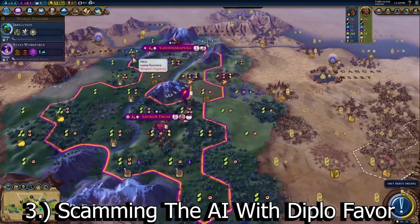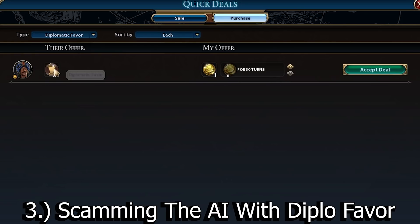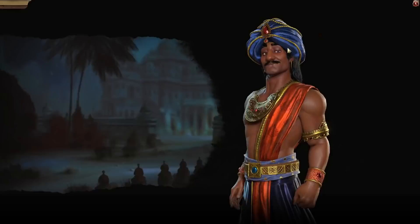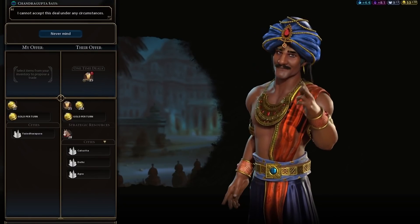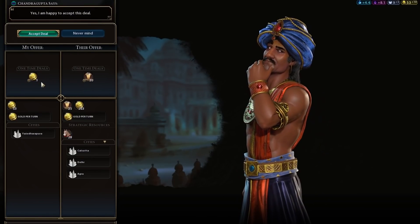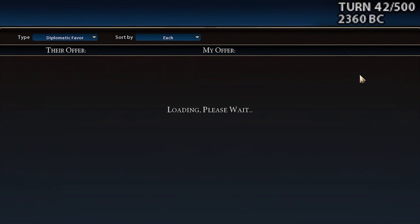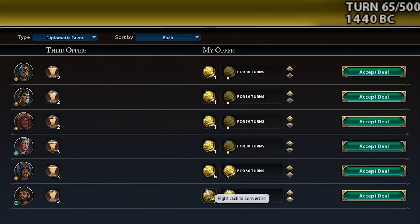Another thing I like to call scamming the AI out of diplo favor. In the early game, the AI doesn't value diplo favor at all and will sell you all of their diplomatic favor for one flat gold. You can even do it without the Quick Deals mod. Here's all their diplo favor they're willing to sell — it was 20 — and they'll sell it all for one gold. As time goes on, you can keep doing it over and over again until some of them start to value diplo favor a little bit more, only willing to sell it for six flat gold.